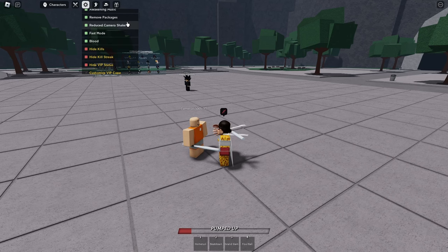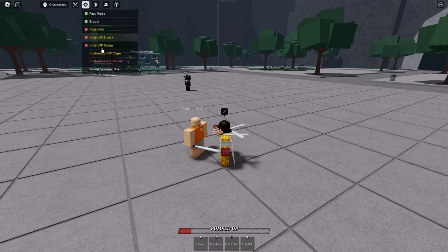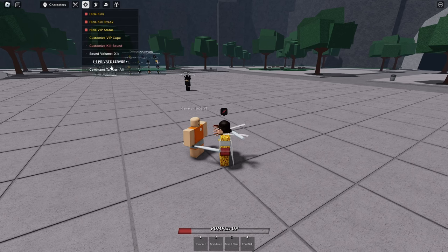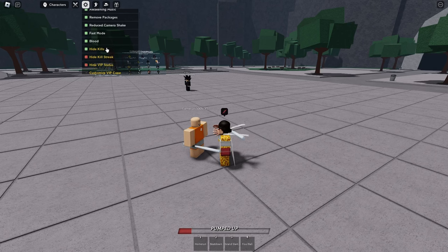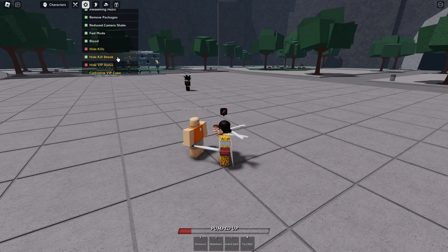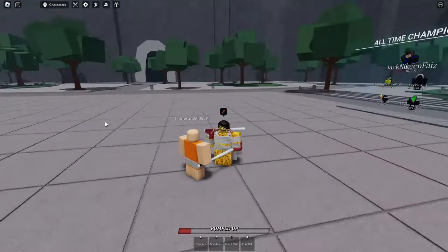Blood? This is just personal preference if you want it on or not. And yeah, that's all you need. I'm not gonna go into private server commands or anything. VIP commands don't really matter. I would use hide killstreak if you want to hide your killstreak. And yeah, goodbye.